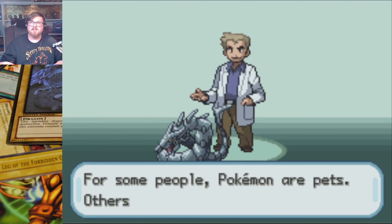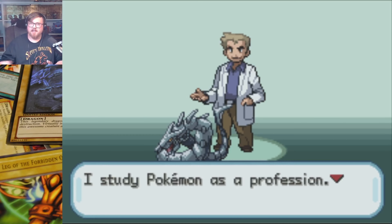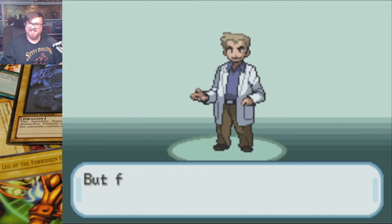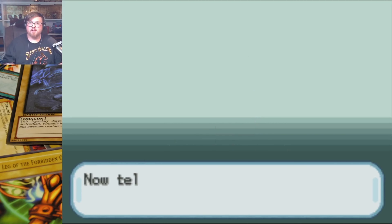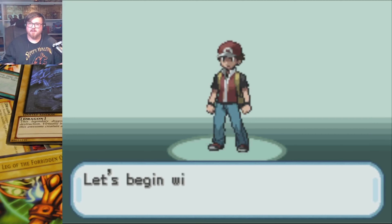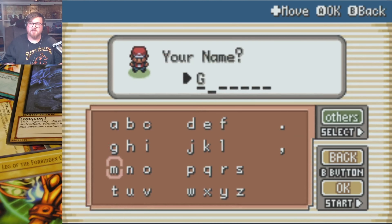There's a randomizer. You can play this just as they intended, which I do not intend to do. We're just randomizing the Pokemon, not randomizing the ability. Welcome to the world of Pokemon. My name is Oak. People affectionately refer to me as the Pokemon Professor. And right there, there's a Cyber Dragon instead of whatever Pokemon usually jumps out. Like, this is going to be a ridiculous game.